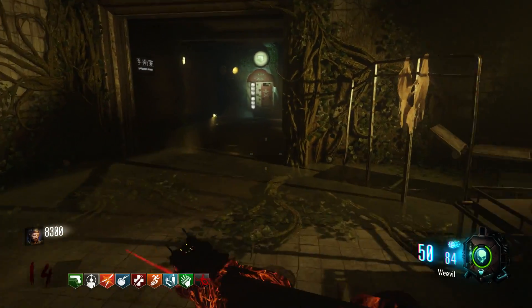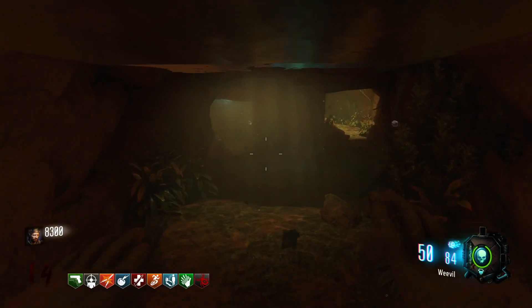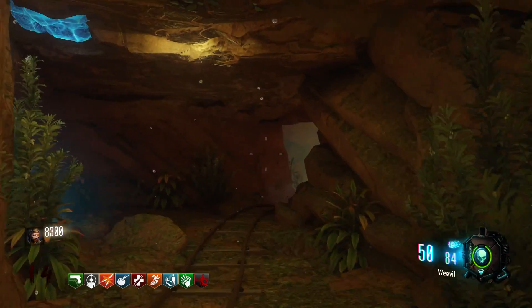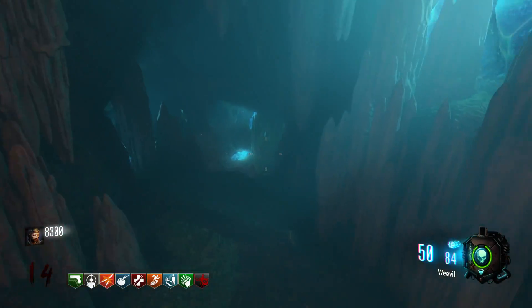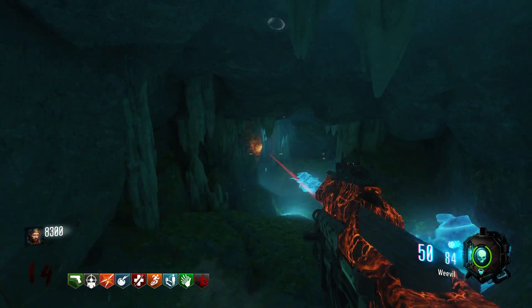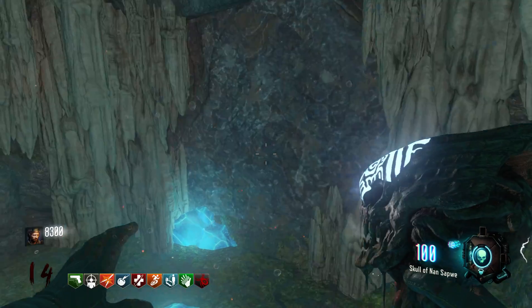Then you want to head down over here where you proceed to upgrade the Wonder Weapon by mesmerizing the wall, and then you can place the plant and water it with the rainbow water. This won't work if you don't do those things prior to this. As you can see, I did those two things and now I'm going to mesmerize the wall and it should work perfectly.